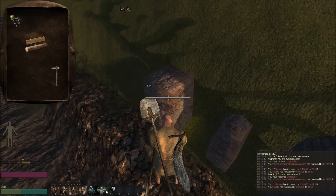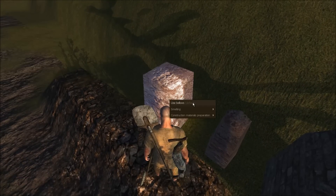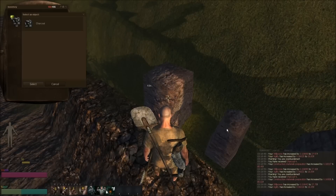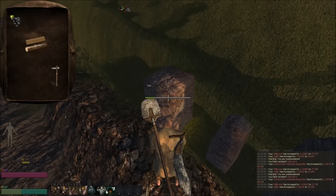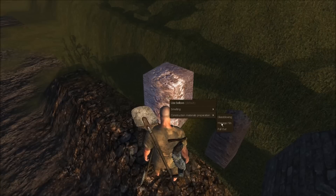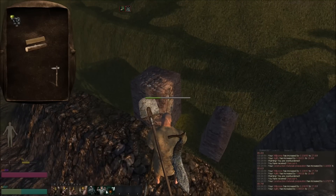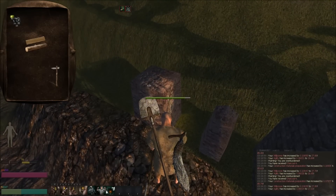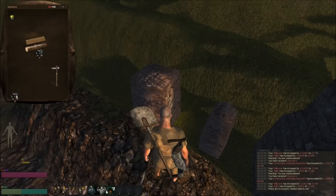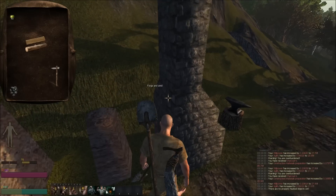I did not do the most efficient amount — I think you need something like 17, 19, maybe 20 billets. You can do the most efficient amount of billets in there and then you get quite a bit of charcoal. I think I heard something like 50 charcoal over 20 billets. This time I got 20, and I'm okay with that. There we go — 20 charcoal.